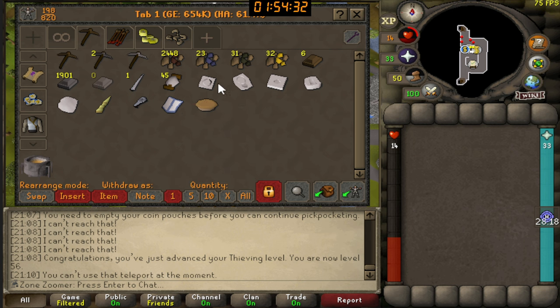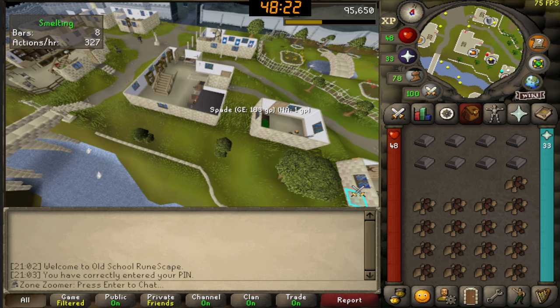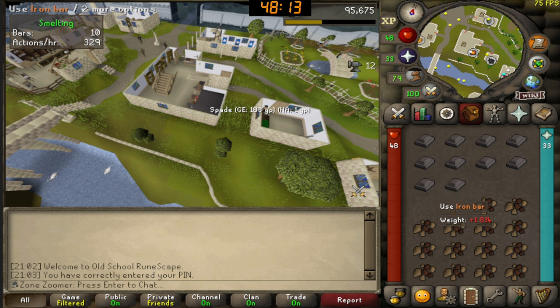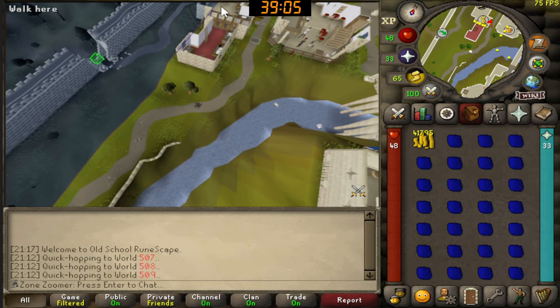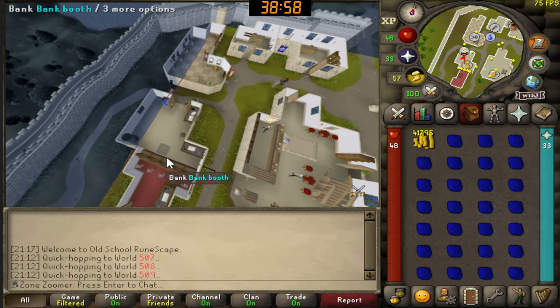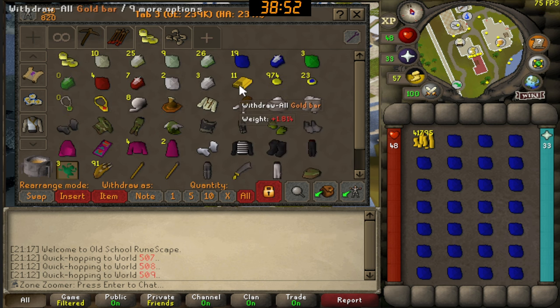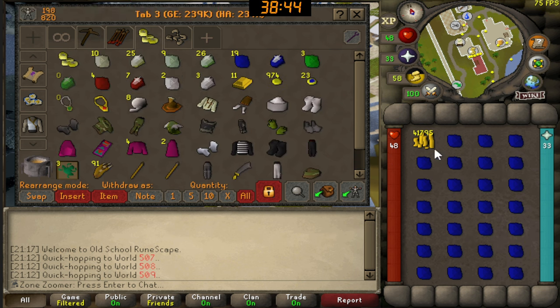I'm also about two and a half hours overdue for a random event, and my latest ones have been really bad. My past random events have been Rick, Count Check, Mysterious Old Man — oh wait, that was the maze — Dr. Jekyll, and a Genie. Got a bit bored and decided to buy a full inventory of uncut sapphires, world-hopping to find them at only 25 GP each. I'm making money back by cutting them and selling to the gem shop, or making them into jewelry with gold bars. I still have gold bars and gold ore, and I can always mine more — so it's actually a good money-making method, plus crafting XP.